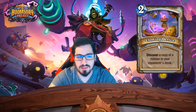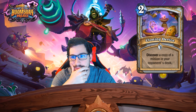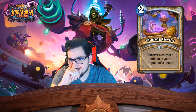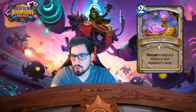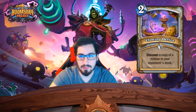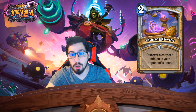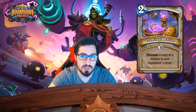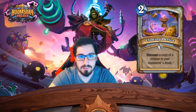Honestly, I don't know how good Cloning Device is. Paying two mana to discover a minion in your opponent's deck — what if you're playing against a combo deck or aggro deck? You're not going to want their minions, and whatever minion you pick effectively costs two more mana since you paid two to get it. I don't think this card is very good. Operative was discover a card — not just a minion — you could steal spells, board clears, burn. This is just minions, not that exciting.